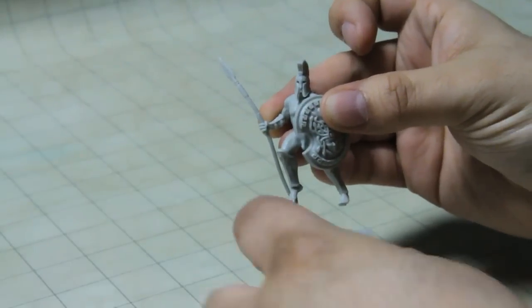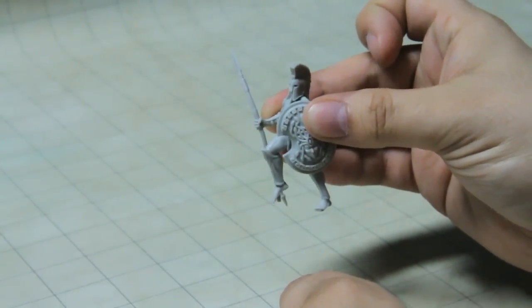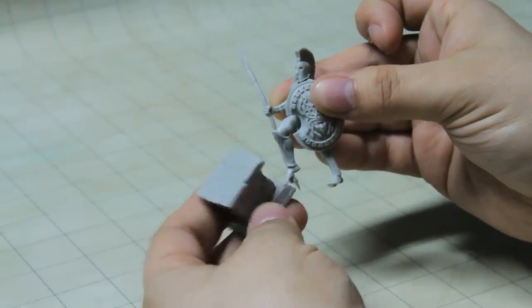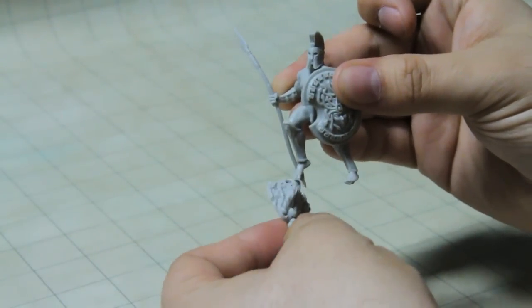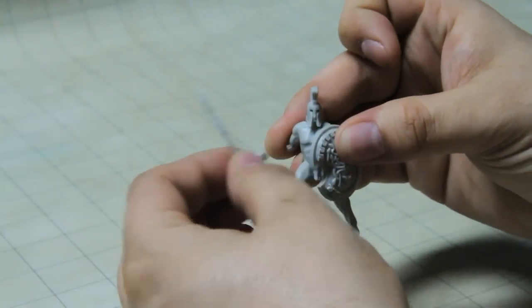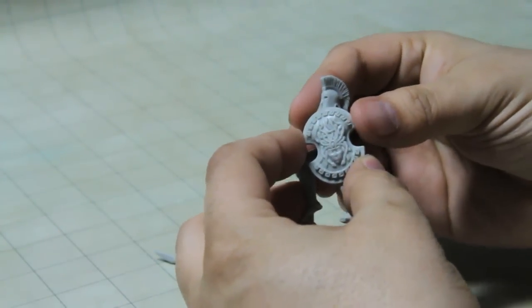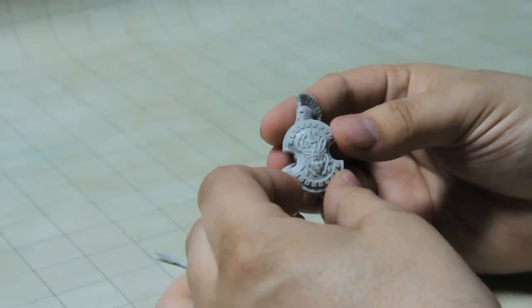So we got the non-broken Spartan miniature. It has a little base — a pedestal — and he'll actually stand in this little rocky pile here. There's a spear arm, and a lot of detail on the shield. It's very much like a Medusa-looking shield and a Spartan helmet.